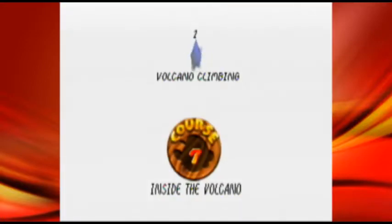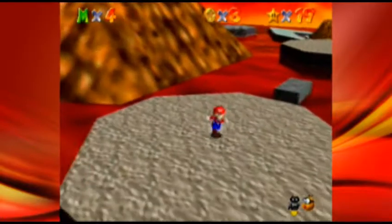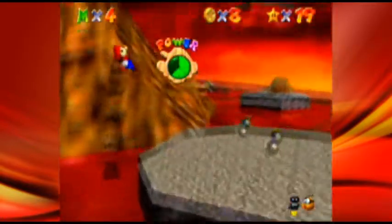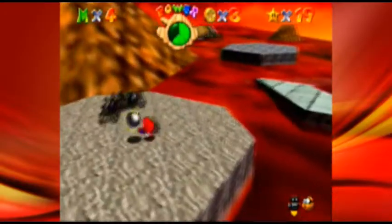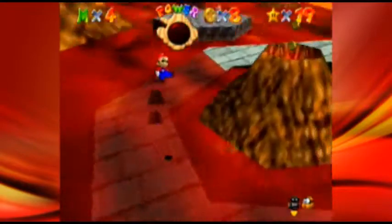Hello, this is Boax here and welcome back to more Super Mario 64: The Missing Stars. In the last episode we finished up the undergrounds, and in this episode we're gonna go inside the volcano. Unlike the other courses in this game, this course actually has a full six stars, 100-coin star, and a menu. The first mission is Volcano Climbing, which is basically a different version of Lethal Lava Land.